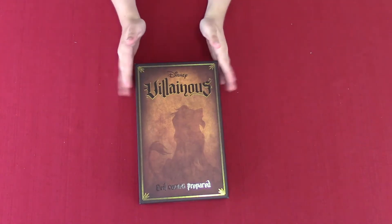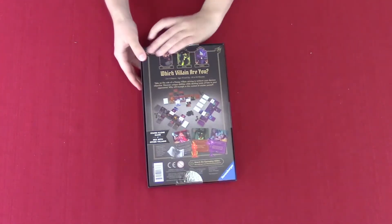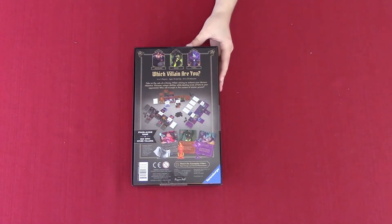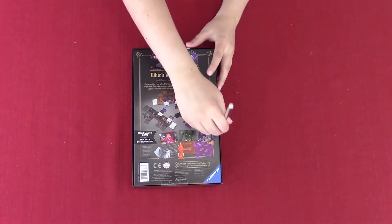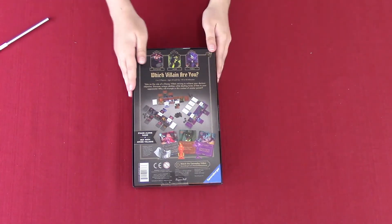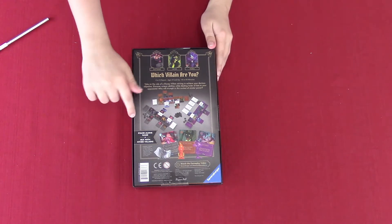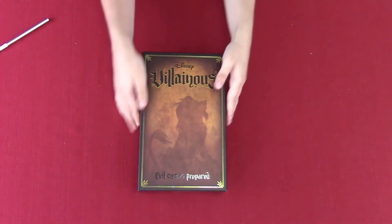So we have the box right here with Scar right up front, and if we flip it over it shows you what other villains there are. Like I said, there's Rattigan from The Great Mouse Detective and Yzma from The Emperor's New Groove. And of course there was a sticker here, but Kevin already took it off. So let's see what's inside.